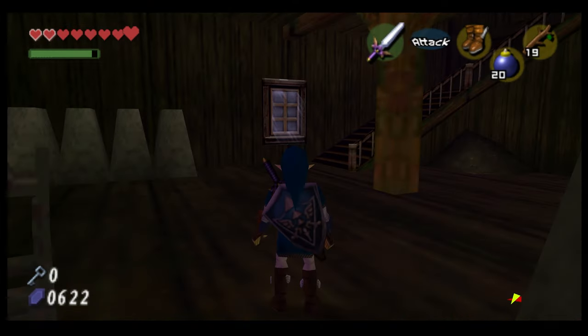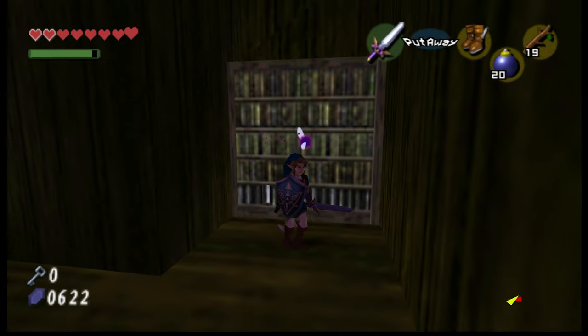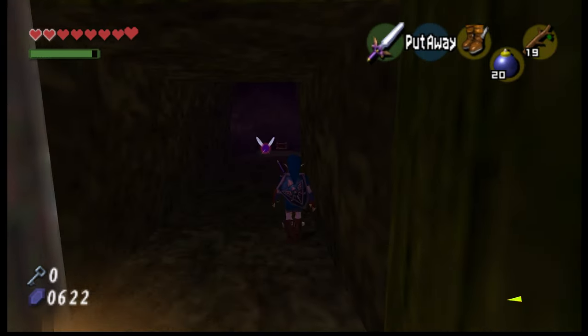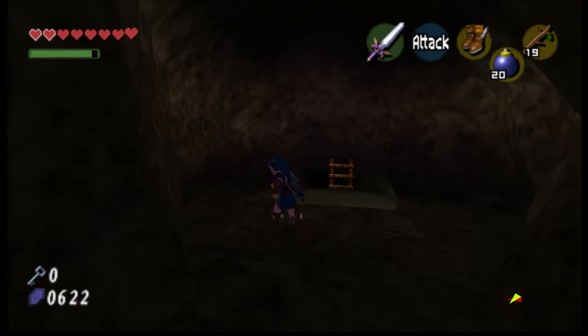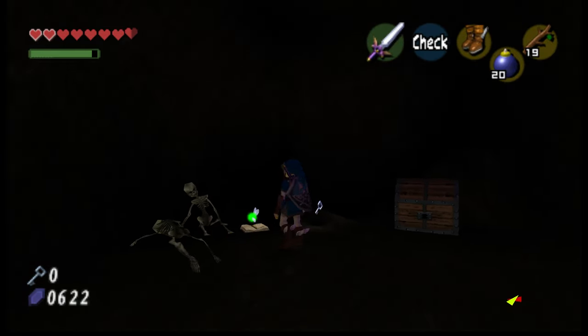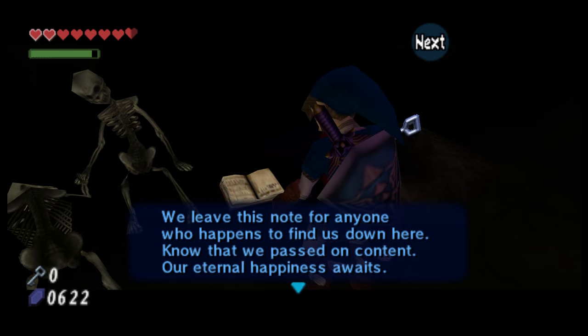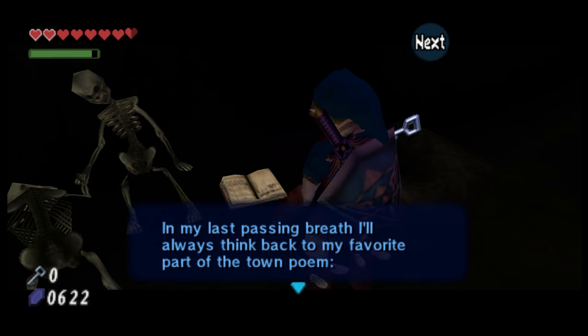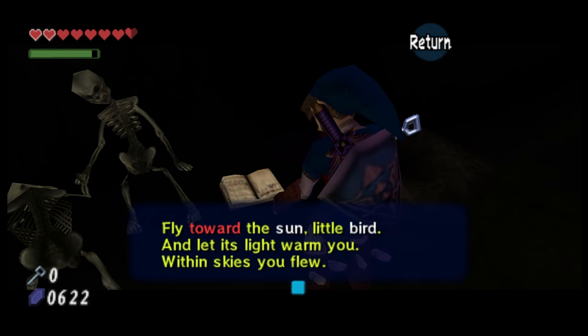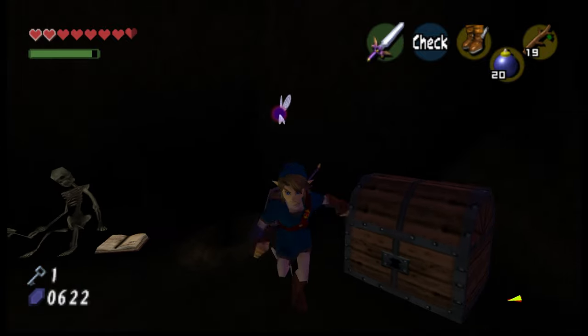Let's check that out. This area is pretty elaborate — there's some extra gravestones here. Oh, that did something! And we got a hole. Oh okay — 'These will be our final moments. I see no escape for us now. I am happy at least to be able to spend them with you. We leave this note for anyone who happens to find us down here. Know that we passed on content. Our eternal happiness awaits. In my last passing breath, I'll always think back to my favorite part of the town poem — fly towards the sun little bird and let its light warm you, within skies you flew.' Wow, so that's the couple referenced in those notes.